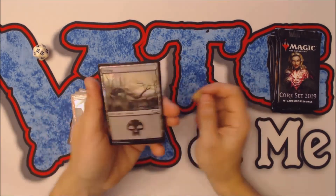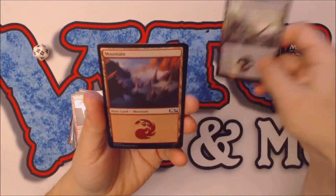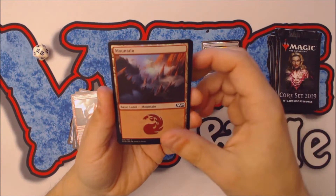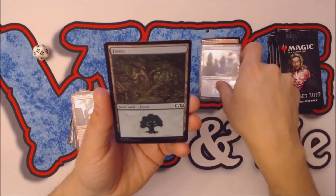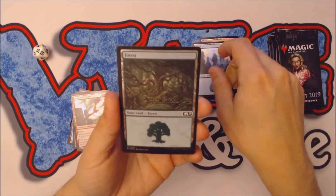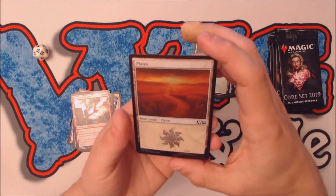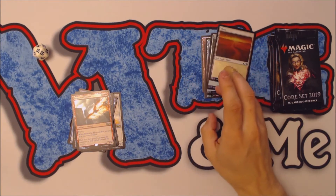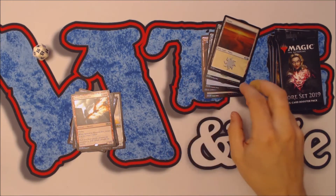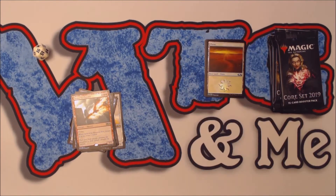Our foil basic lands: we got a foil swamp by Mike Birk — the artwork is nice. A foil mountain by Andreas Roca. A foil island by Andreas Roca. A forest with pretty nice artwork by Vulcan Vega. And a John Avon plains. It's interesting that they're all different artists for the promotional lands. It would have been nice if there were five from the same artist, similar to last year's.